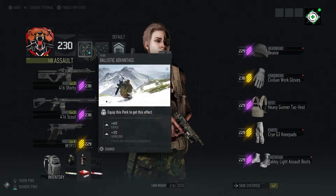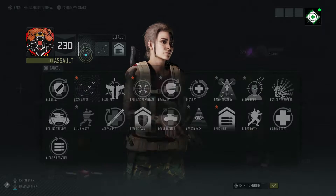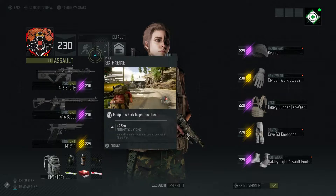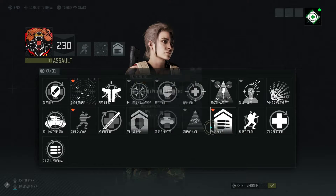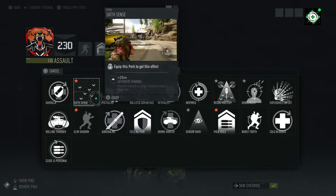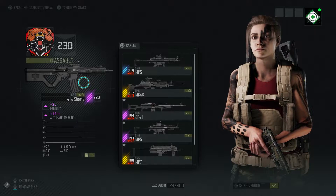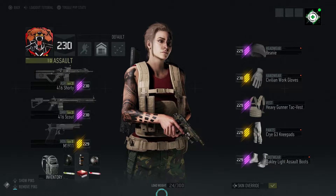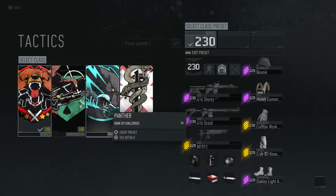Let's put some perks on it. I don't think Ballistic Advantage is really needed - I'm going to go with Slim Shadow because it gives you 80+ stealth, probably Pack Mule, and for the last slot I'll go with Six Sense because it gives you 25+ meter auto-marking plus 15 meter automatic marking. Maybe instead of the rocket launcher let's do intel. This is our loadout - level 230 gear score, assault class level 10.